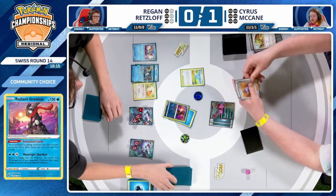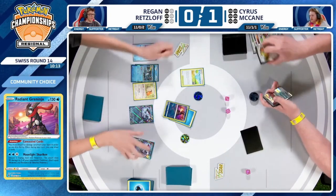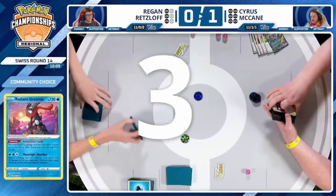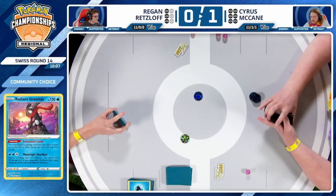Not using Concealed Cards, just going straight for Moonlight Shuriken. I'm not sure I love this play because with no backup Bibarel and the PokéStop probably remaining in play for the foreseeable future — Cyrus has to find a basic Pokémon here. Nope — he didn't. No out to a basic Pokémon with no way to find it otherwise. Knew that his active Roaring Moon was going down, and we're going to Game 3.